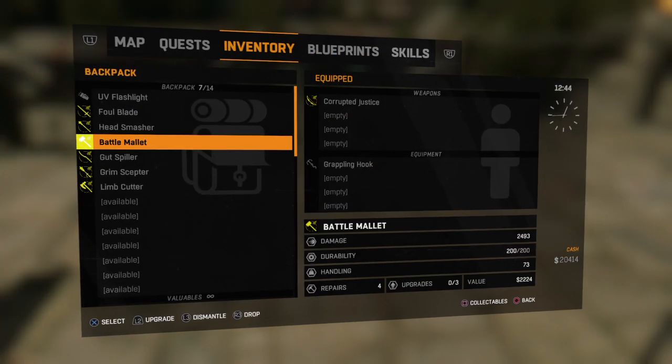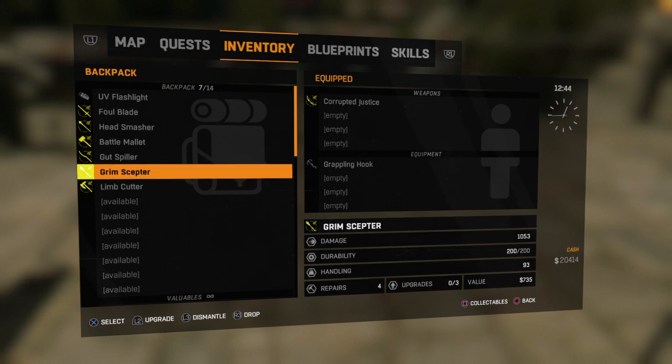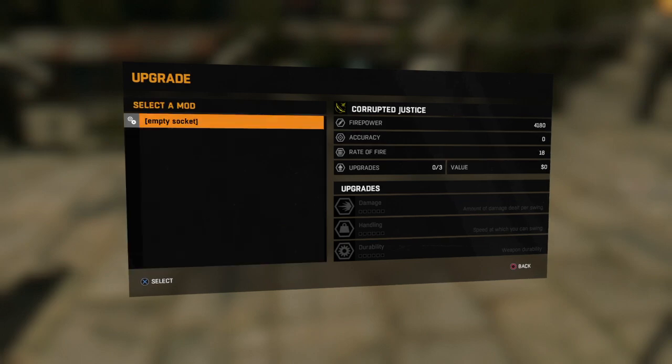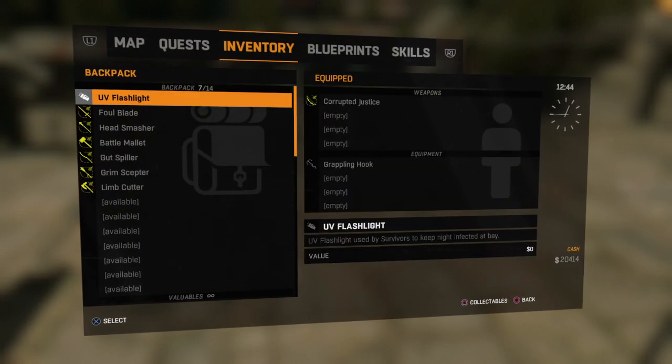Let's go to inventory. Oh, look, there it is. What can I do to upgrade it? At the minute it's 4,180. I'm on a different legend level so that's probably counting a little bit, I'm sure. I've got nothing in there.